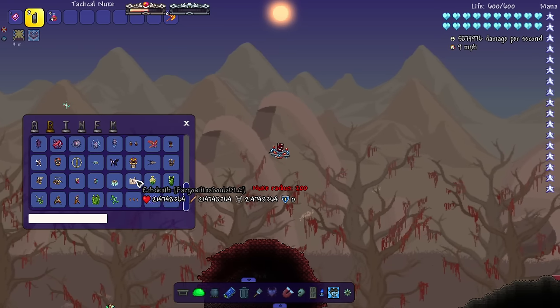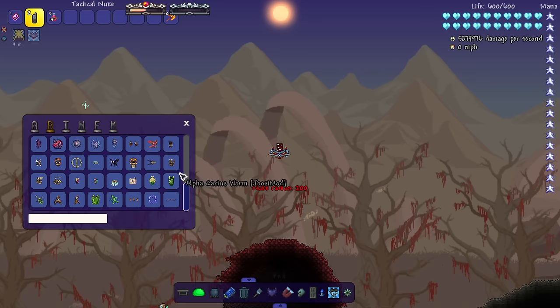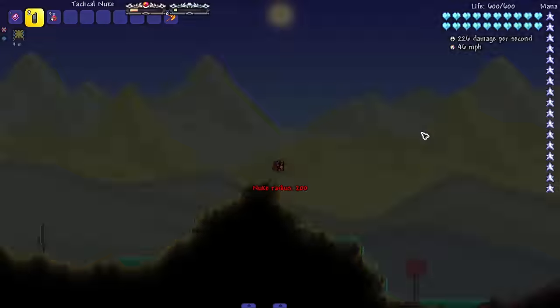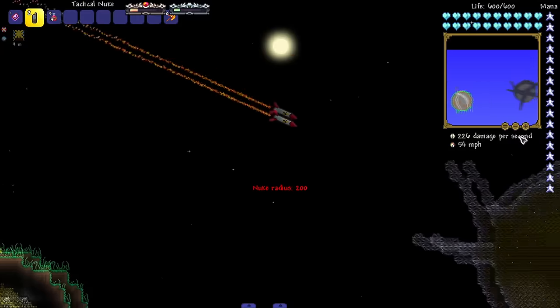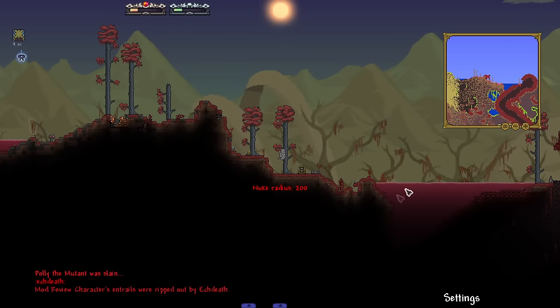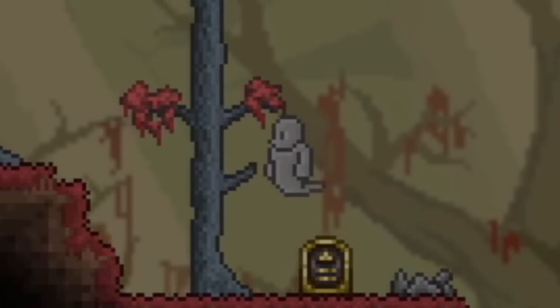Let's bring in EkDeath. This is going to be kind of scary — let me set the nuke off right now and then bring in EkDeath. Did the Mutant just shoot EkDeath? The nuke hit, but I also got hit.